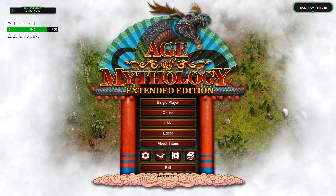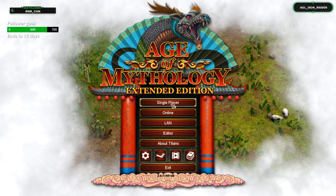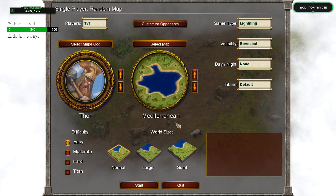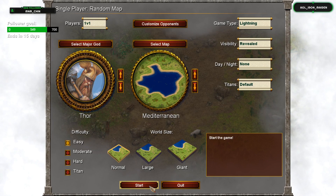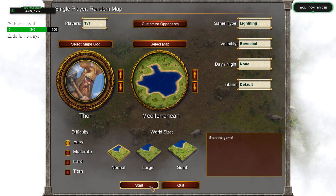Hello everybody, welcome to another AOM Academy video. Today we are going to talk about hotkeys and control groups. First we're going to talk about what they are, then how to use them, how to set them up, why they're useful, and eventually get to a couple of tips and tricks at the very end.